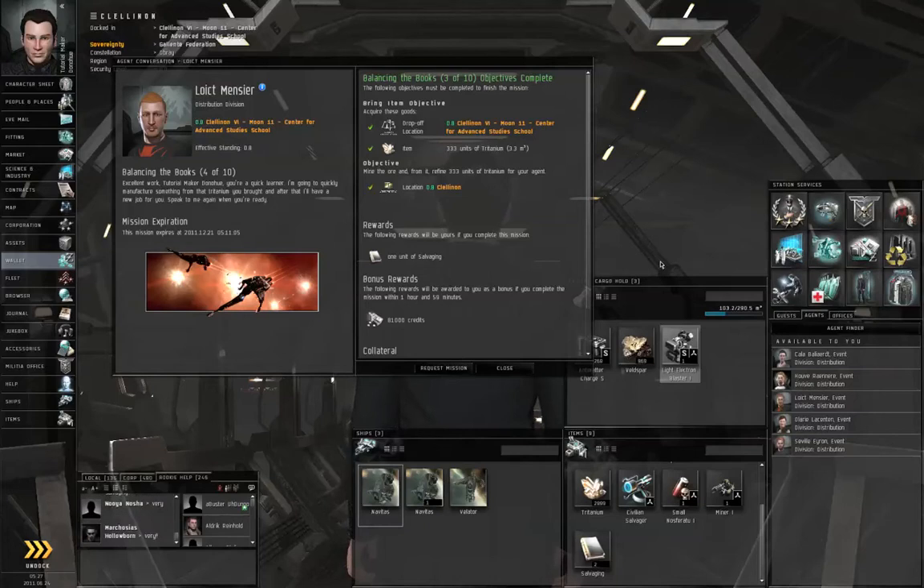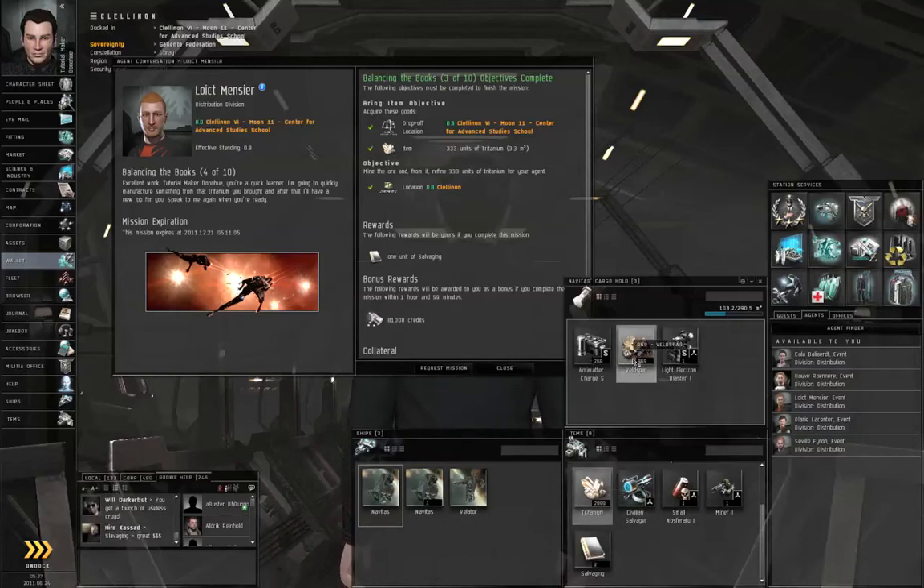That would be a very astute observation. The mission only had two requirements. One, set off the objective trigger at the location, which I think was either on destroying a Serpentis pirate or on mining the asteroid, possibly both. And the other was to get 333 units of titanium to the agent — doesn't matter how you get it to the agent. I already had leftover titanium.